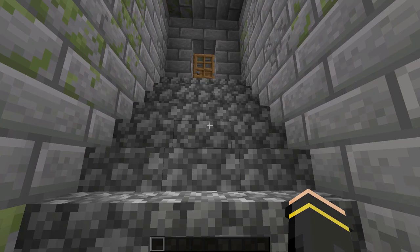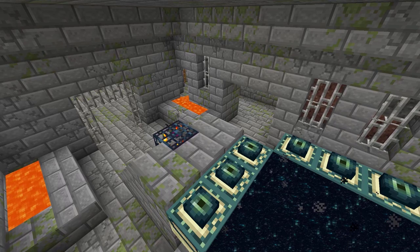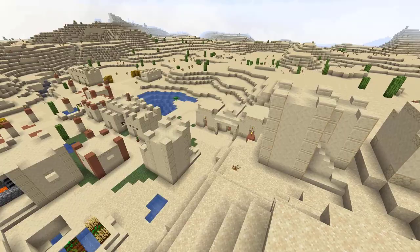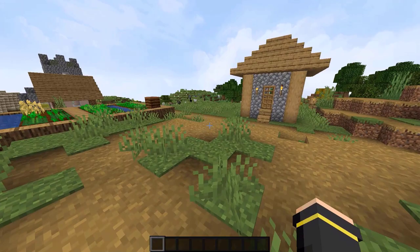This frozen ocean is right nearby where the stronghold is in this seed. As usual, I have given you the coordinates to the portal room here. This portal room actually has a couple of entrances, which doesn't usually happen, so that was really interesting to see. But if you are looking for a desert village, this may be the seed for you to check out.